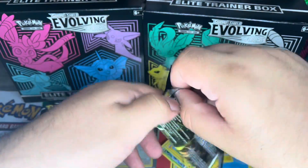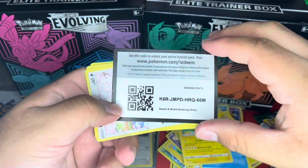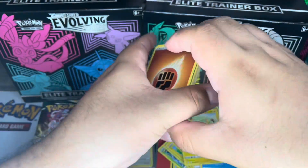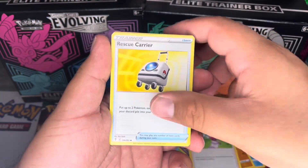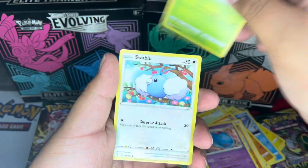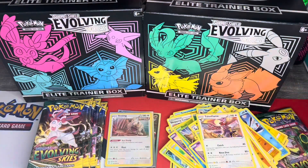Nothing good so far, but it just takes one pull to turn the whole video around — and we still have a whole other ETB to go. We have a Fighting Energy, a Bordeaux, an Aroma Lady, a Rescue Carrier, a Rufflet, a Rolycoly, a Wobbuffet, a Hoppip, a Swoobat, a reverse holo Mareep, and a regular rare Talonflame.